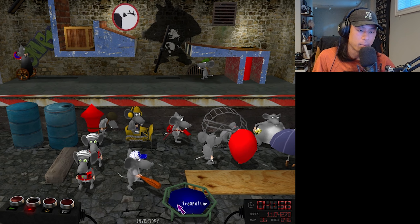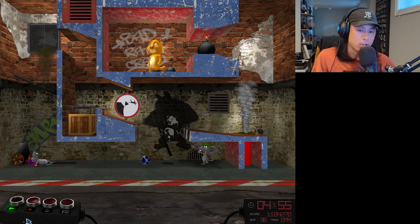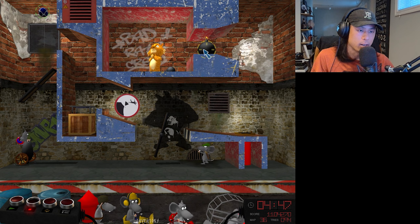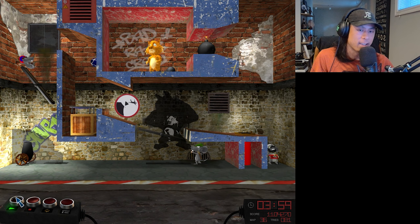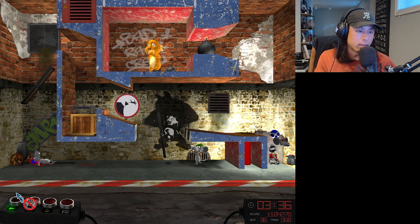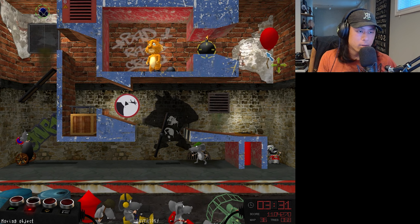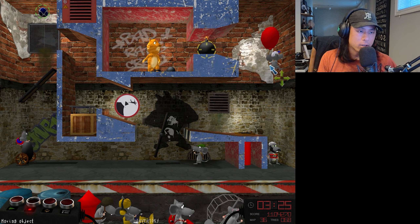There we go. Close, but not quite. What if I do like the wooden crate and then the trampoline on top of that? Yes, we got it there. Archer rat. The last thing would be to launch it into the bomb somehow, but I have no idea how that's going to happen. Maybe we could use a bomber rat here. Please, thank you. Okay, now it's going to roll to the right, hit the bomber maybe. Maybe I could use the balloon and the batter to just finish it off. We'll try it like this and see what happens.